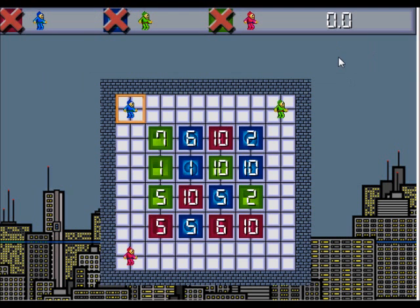On to level five with a lot more squares. Pressed the wrong button again. This is sort of like a pathing challenge, but I don't really see where the fun comes in if I'm totally honest — individually setting each character's move each time.